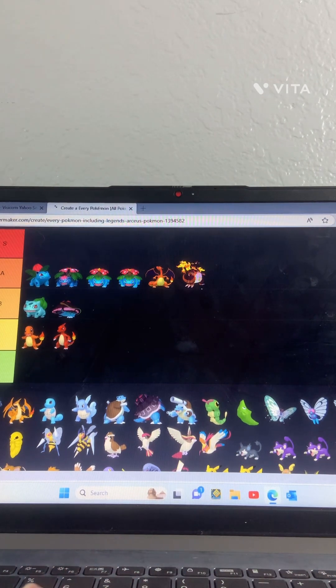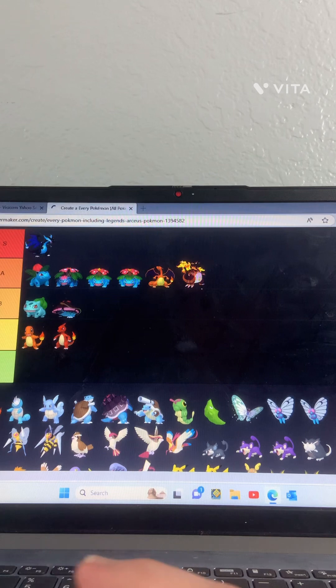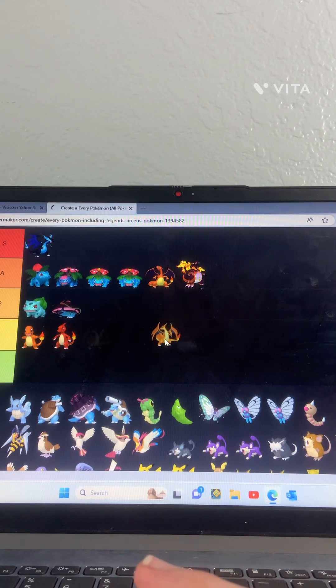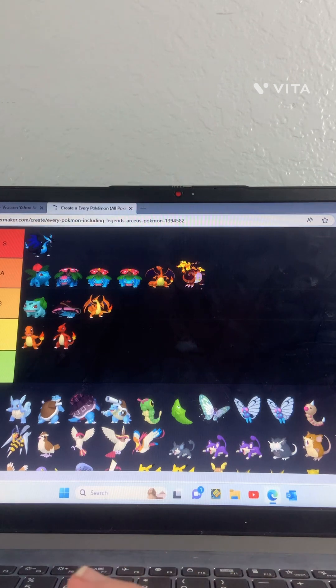Mega Charizard X though — yeah, X, this one is like the best version of Charizard, S tier. Mega Charizard Y — it's pretty bad, B tier, like not bad but it just looks like they just added a lot of horns or whatever.